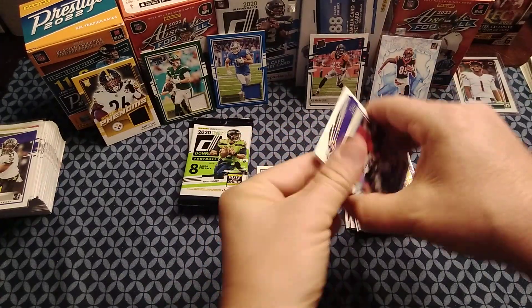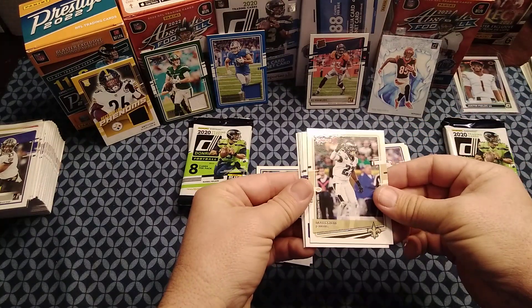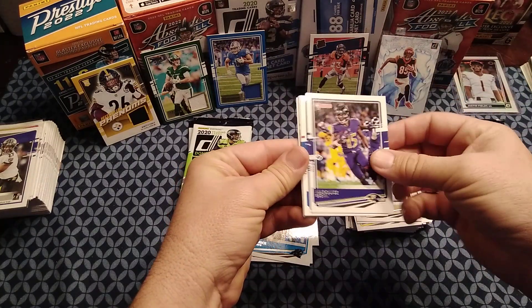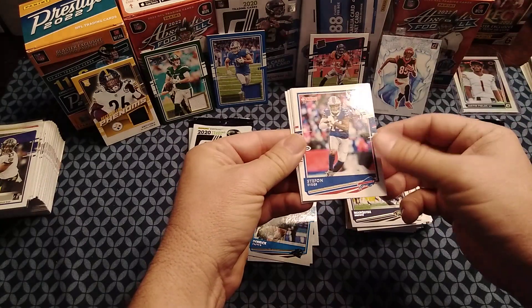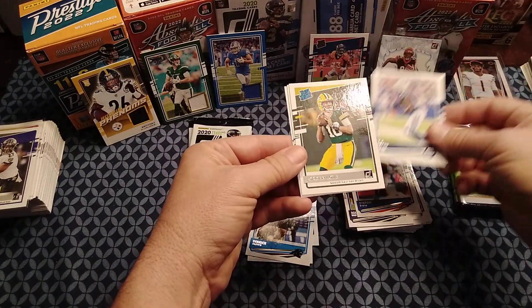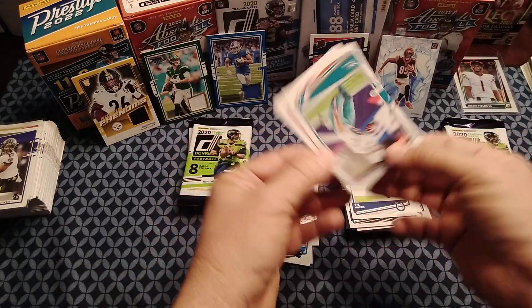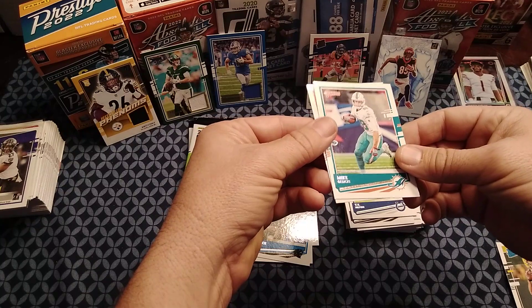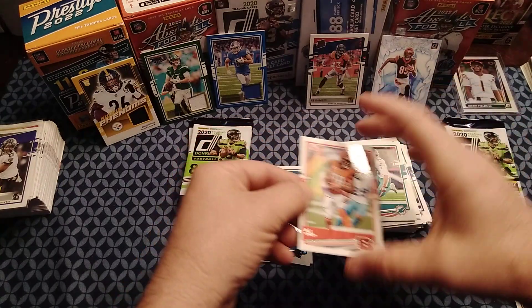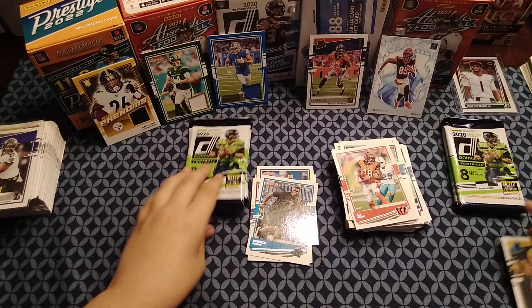Matt Judon, Malcolm Jenkins, Marquise Brown, Stephon Diggs, Ty Hilton. Rated rookie is Jordan Love — finally something decent! Mike Gesicki and AJ Green round it out. Not the best rookie quarterback out of the class, but he's not terrible.